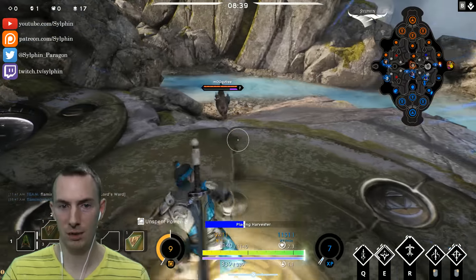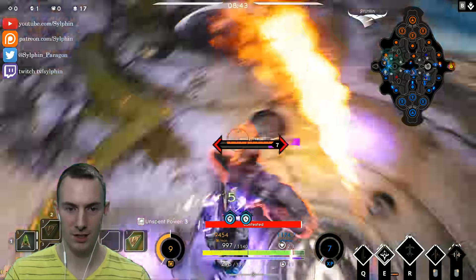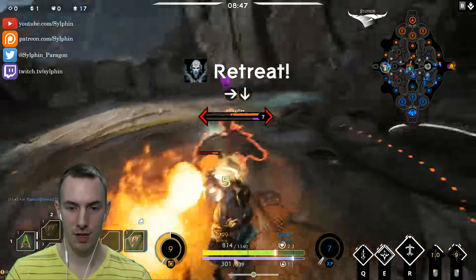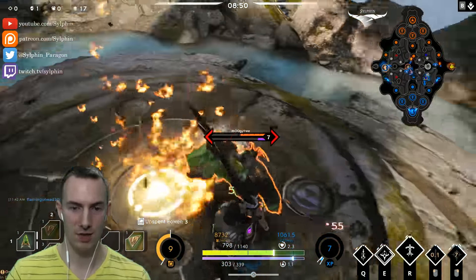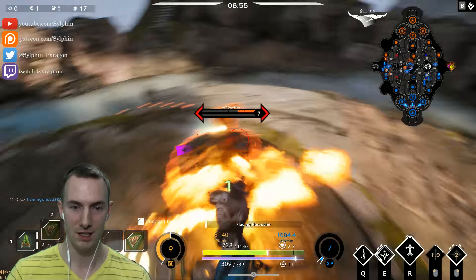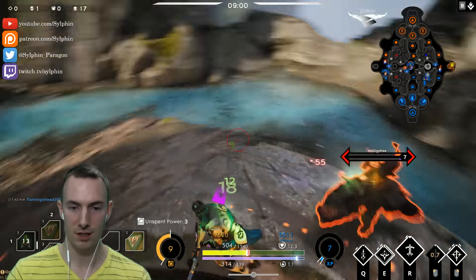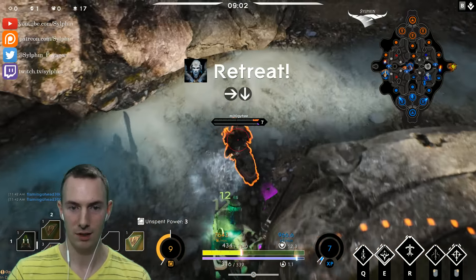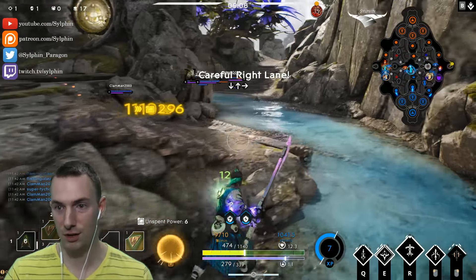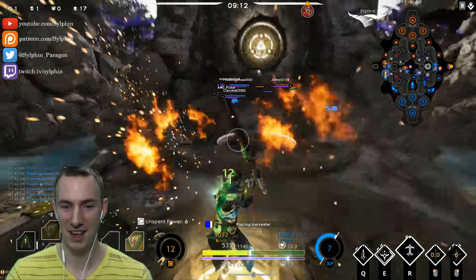I'm very slowly planting a harvester here, and I'm not sure why exactly this Mickey and Scorch is choosing to engage right here, but he has to be careful because my lifesteal is not to be trifled with, and I think he's kind of realizing that. My lifesteal is very, very good and he has to be very careful. I'm going to do this just to finish him off. There you go — you can really do quite a bit there.